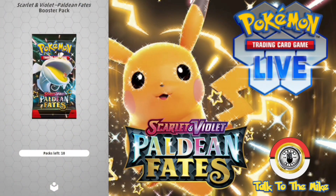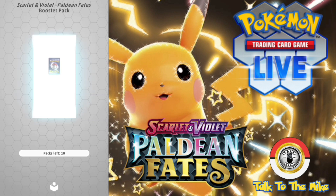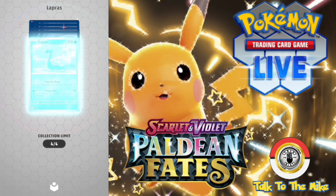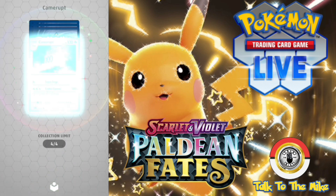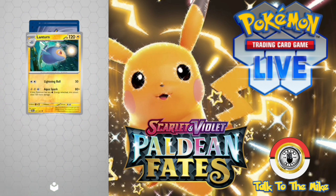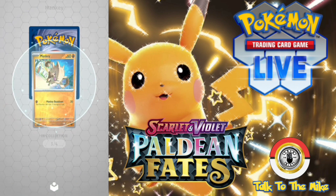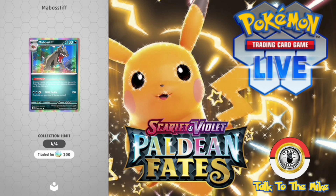Alright, so this is the first 10 of the 40 Paldean Fates Digital Unpacking we're doing. Let's see if we get something good. Because I've gotten so many before, we're making a lot of doubles. So: Pneumo, Lapras, Camelot, Lantern, Verthalo, Mankey, and Maboshif.